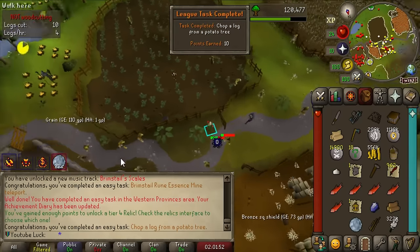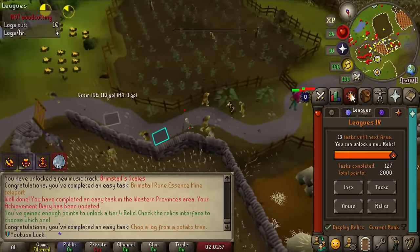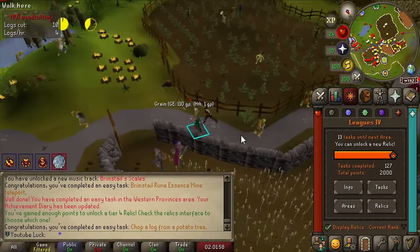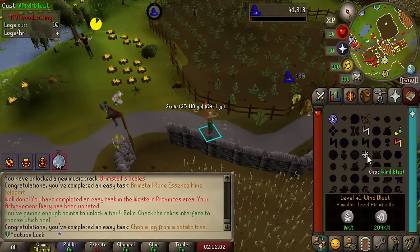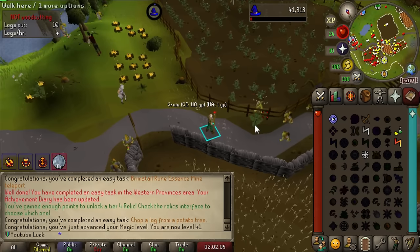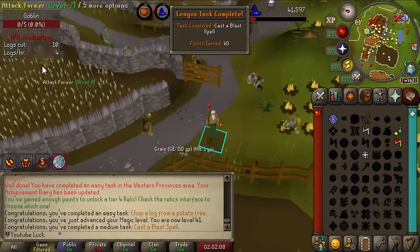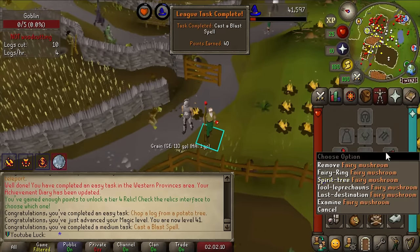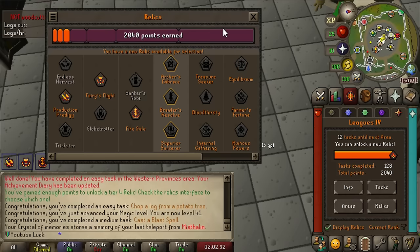Vampire Slayer completed - it's only 10 points. Our last task to enter tier four is to chop a log from a potato cactus tree. We now have access to the tier four relics! Also if we cast one spell at a goblin we should get level 41 Magic, which lets us cast Wind Blast for another 40 points.